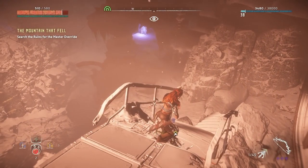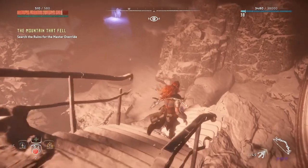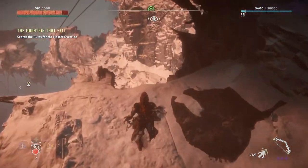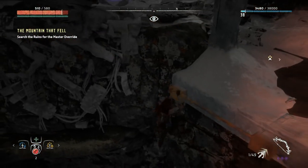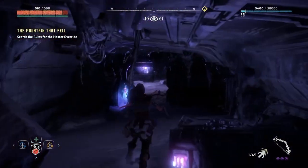The final power cell, and the last thing keeping you from your new armor, can be found in the quest The Mountain That Fell. Make your way over to Gaia Prime. After the hologram depicting Pharaoh chatting with the scientists fades, look around for a way forward, which happens to be a zipline. Don't cross the zipline yet though. Instead, keep an eye out for a path that leads down to a cave, where you can climb down and find this power cell in the lit room below.